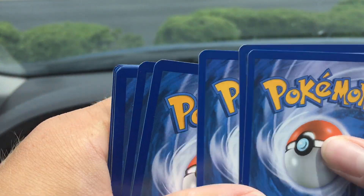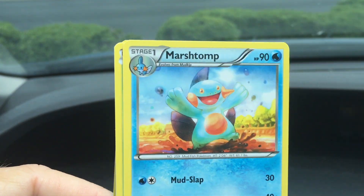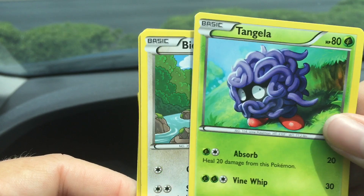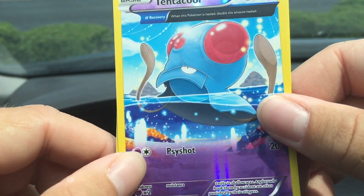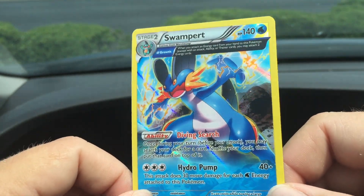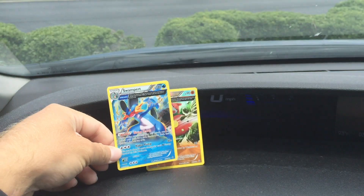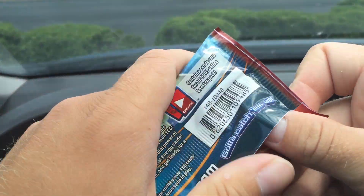Not bad at all. Got a Professor Birch's Observations, very cool. Got a Lanturn, a Marshtomp, Tropius, Shroomish, a Tangela, Budew, Clampearl, another reverse ancient trait — very cool — and yes, a Swampert! Hello, ancient trait! So there's another two points, very cool. Awesome, so we've got three points total.